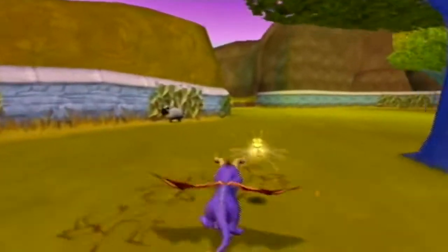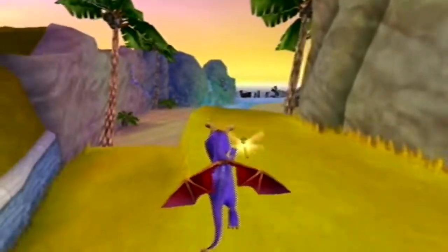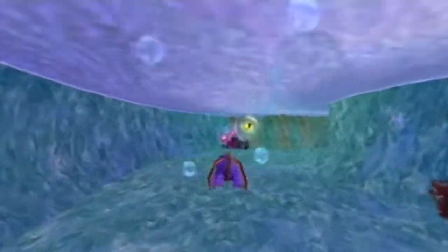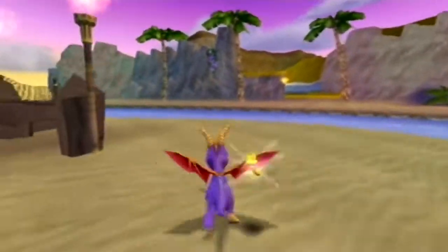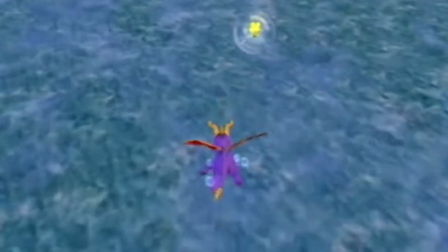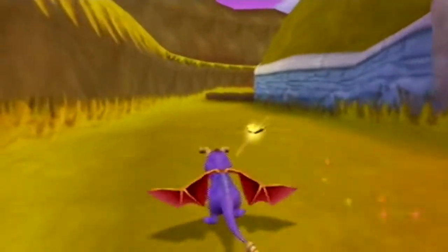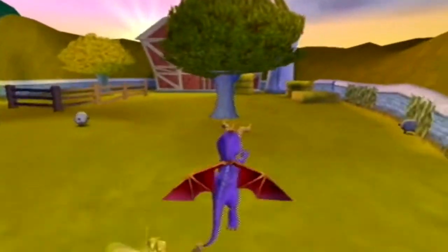Let me double check to see if I got all the gems. It's not exactly difficult to find glitches in this game. Are the controls like the original games where square is charge and circle is flame? On GameCube, B is charge — the equivalent of circle — and X is the flame, the equivalent of square. In A Hero's Tale, it had circle as flame. They had some strange reason: because Enter the Dragonfly was more successful on the GameCube, they decided for the PS2 version to switch the controls as well.